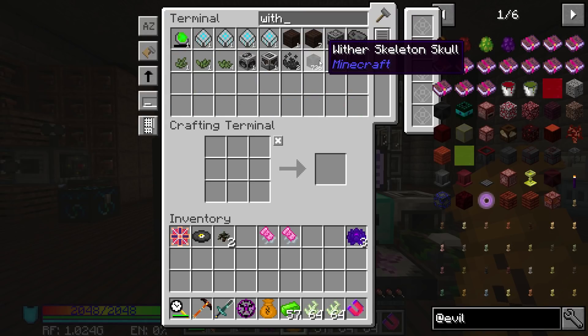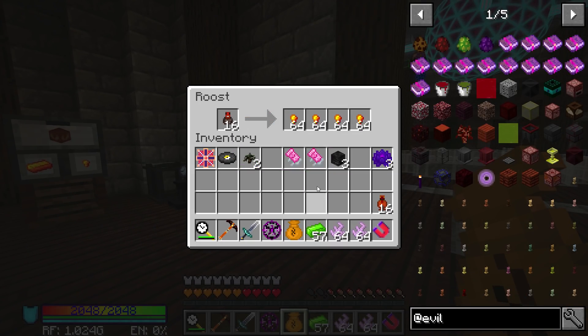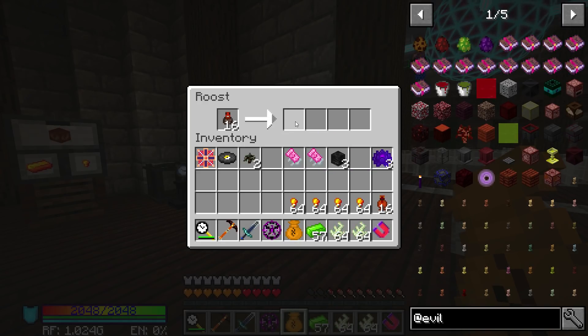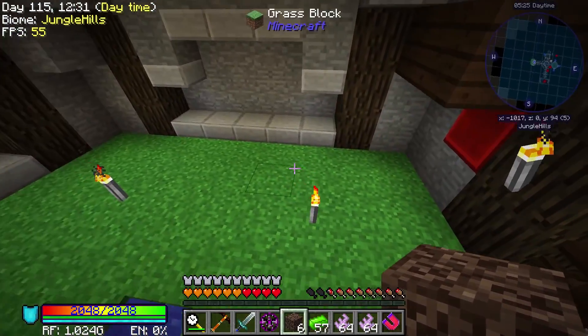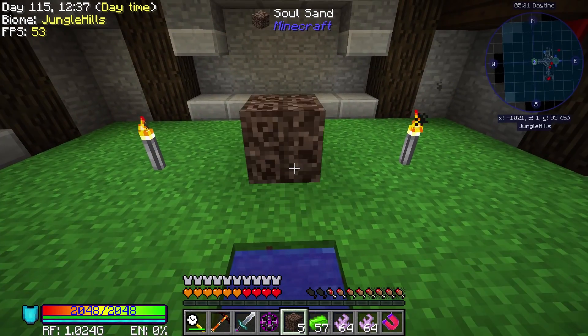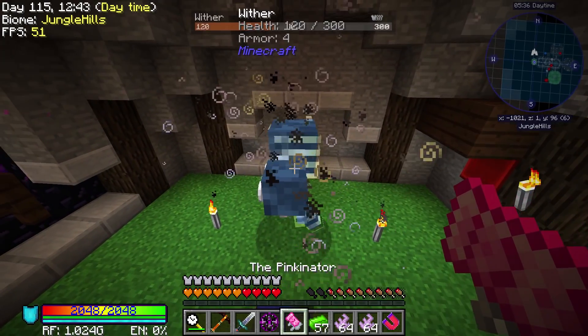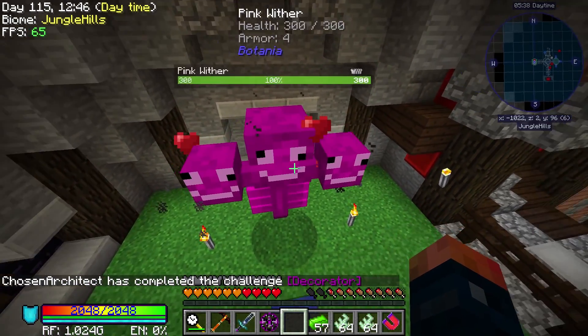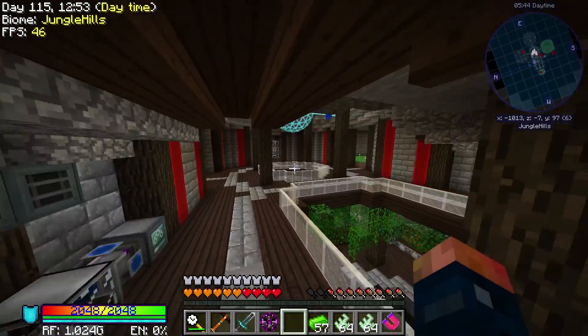Let's get three wither skeleton skulls and some soul sand. Since we're about to end this series anyways, it's getting pretty close. Might as well just cage him in here. Make sure to cage this, block that off, get him to spawn, and then we'll tame him. Look at it — look how cute it is! It's a little pink wither. And yeah, it's now ours — it's our wither. Forever. So we have that guy over there. I'm just gonna leave it. Oh man, you gotta love some of the stuff that you can do.